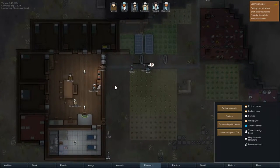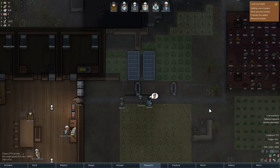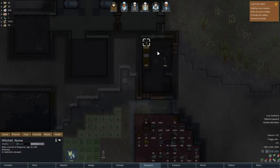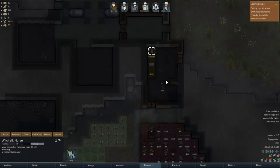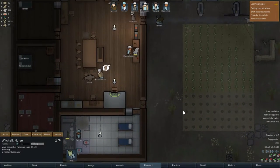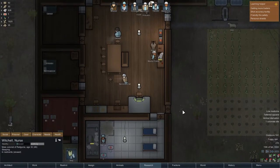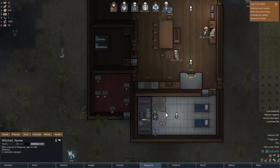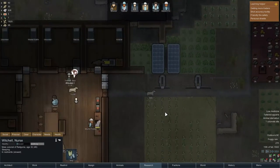Hey everyone, welcome back to RimWorld. I'm finding advice in the comments to be very conflicting - someone told me to go and capture Witchel, and now it's become increasingly inconvenient. I can't really trust anybody's advice anymore, so I'm just gonna do my own thing for the most part. There's a lot of nitpicking about room size and stuff - come on guys, pick your battles.